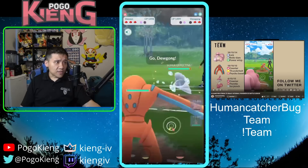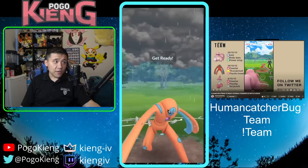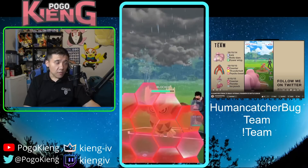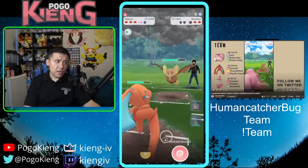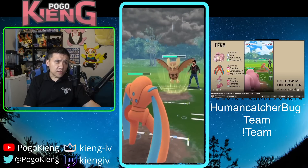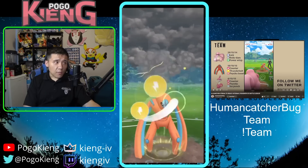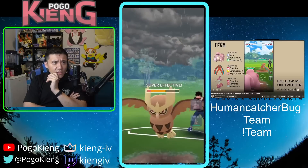They end up no-shielding, and I'm in a really good spot because Noctowl is obviously a huge pain for this team to deal with. I go for the Thunderbolt, and Defense Deoxys actually wins the one-shield versus Noctowl, so I don't have to shield this. They throw the Shadow Ball, I throw the Thunderbolt — it doesn't KO, but it puts them low enough that it doesn't matter too much.